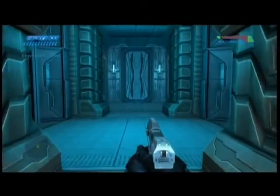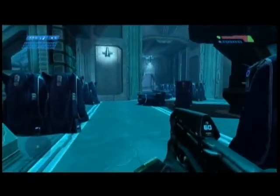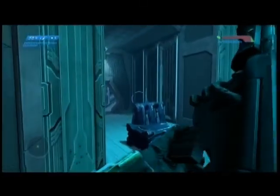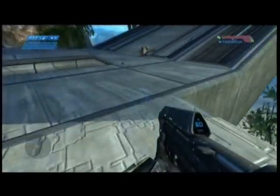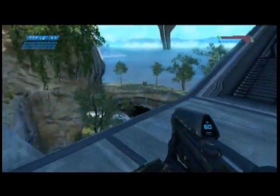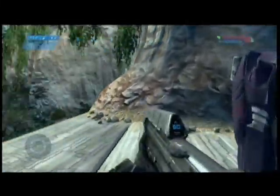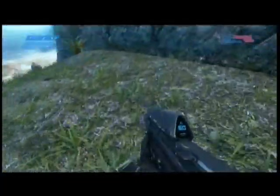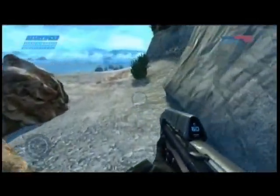Mayday! Mayday! Dropship Bravo 22 taking enemy fire — repeat, we are under heavy fire and losing altitude! Understood, we're on our way. Chief, Bravo 22 was bringing us some heavy weapons. After I saw we were up against hunters I thought you could use them. Now the easiest thing to do, instead of going all the way back around, is just jump from right here down to the beach because of your overshields. I did take some damage, but that's why all those overshields are there — so we can jump on down and get to the warthog.